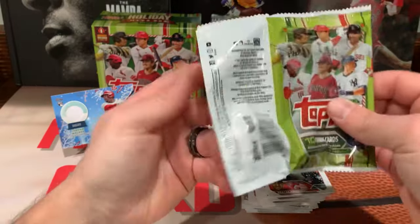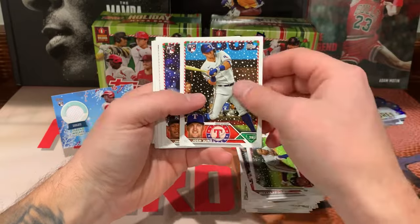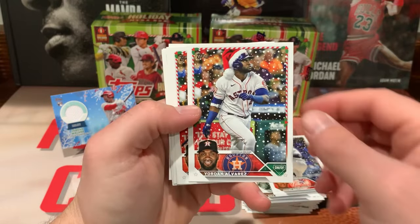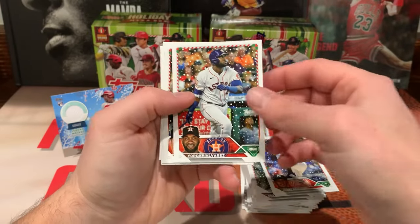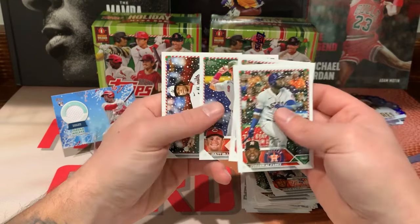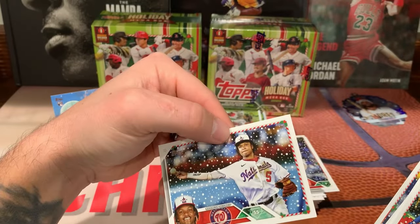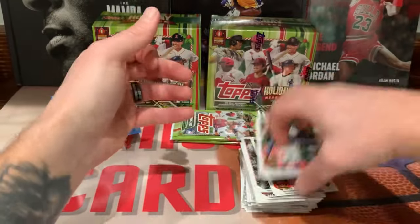Gleyber Torres, Josh Jung — take that. Johnny Brito. There's one — Yordan Alvarez with the Santa cap. So that's card 514. There's his base one. Torkelson, Brian Reynolds, Matt McLain, and a CJ Abrams on the back. Now that could be like a variation — I'm not sure. The number is 510. Alright, two more packs here.